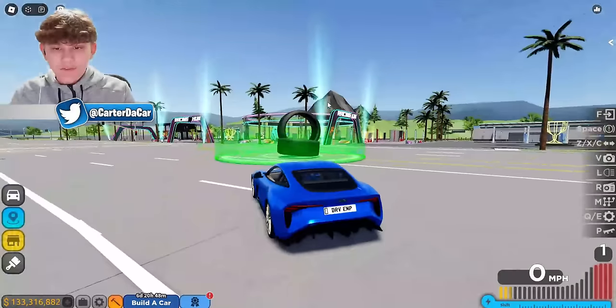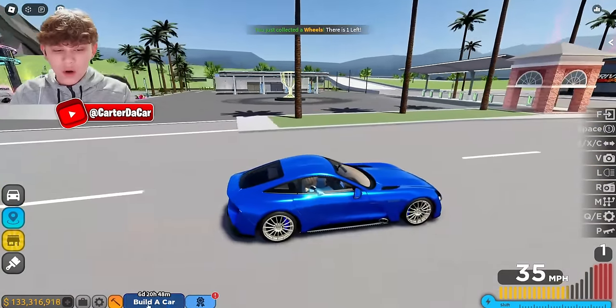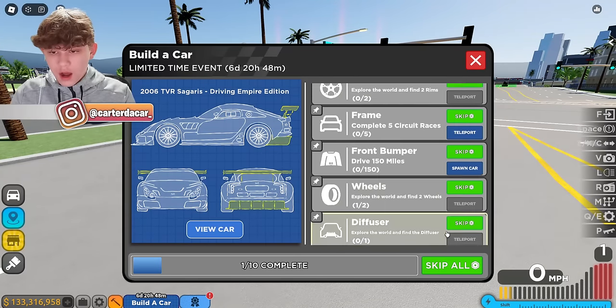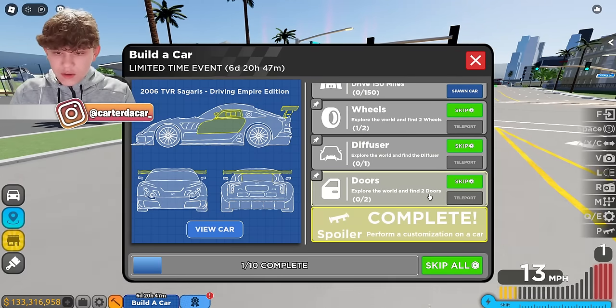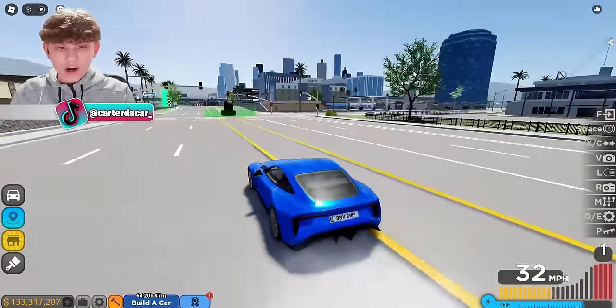Right off the bat, if you leave the dealership, you can find the wheels. I actually need to find one more. We already got my spoiler — that's awesome. I need doors and a diffuser. Wheels — we found one of those. I think by customizing a car I got the spoiler. And there we go, I got both my wheels already.